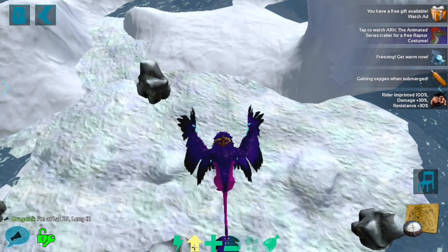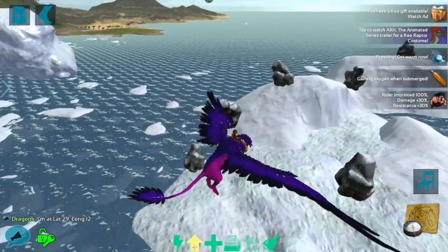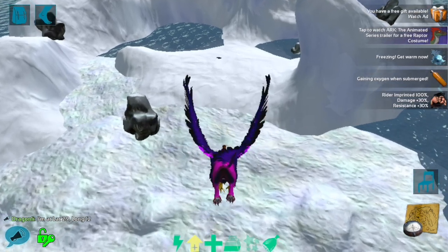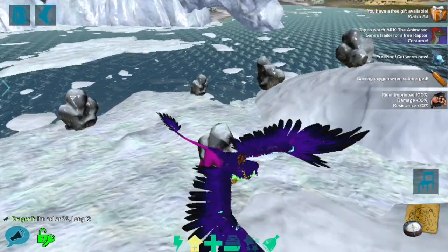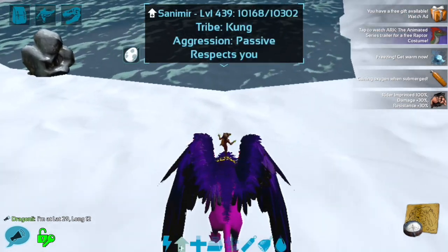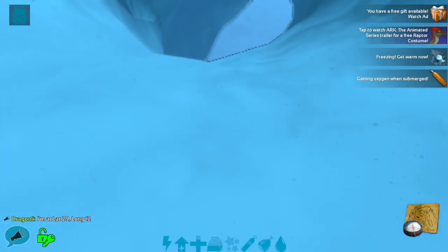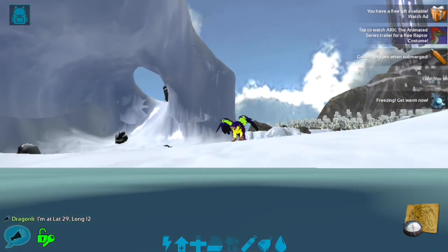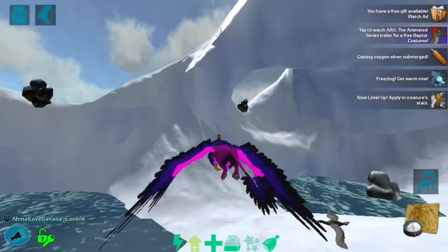Coming in at number 9, we have Lat 29, Long 12. This iceberg is very useful — I think it is the best iceberg to build on in the entire map. It's right across from that previous spot. There's no base here currently, though I think Axar built here before. It's basically a huge island with a really flat spot to build. Not only is it flat, but you have built-in water pens that lead all the way down to the outer surface of the land, so you can swim up and park your tames in your own little hole.